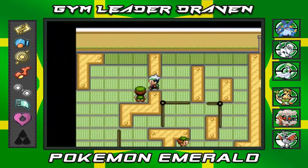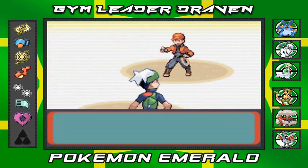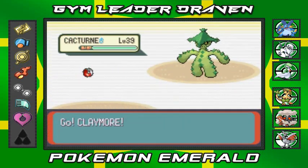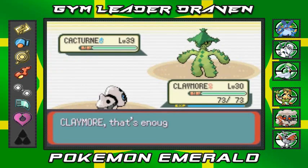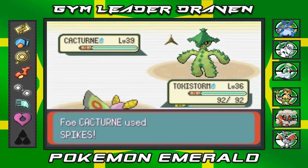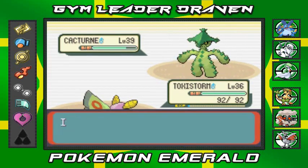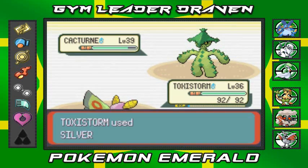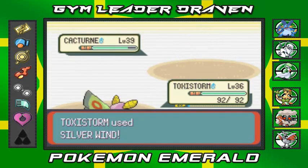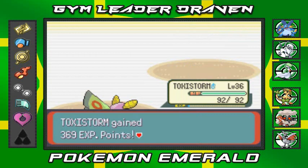Battling another Pokemon Ranger — he's got a Cacturne. That's not happening with Claymore, so let's go to Toxic Storm! He's making an appearance — there's a Spikes attack. Let's use Silver Wind — a very powerful move that takes out the Cacturne, since it's both a Dark and Grass type. Claymore grows to level 31, one more level away from evolution!